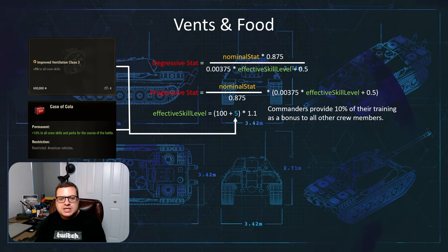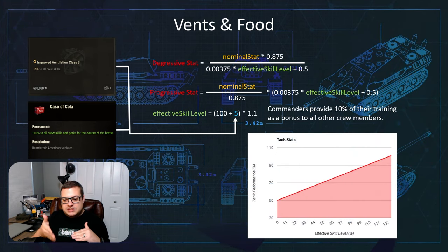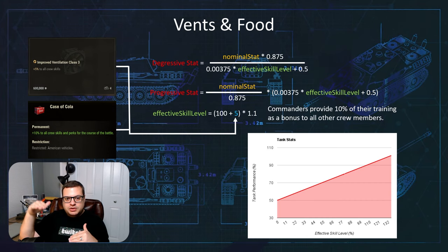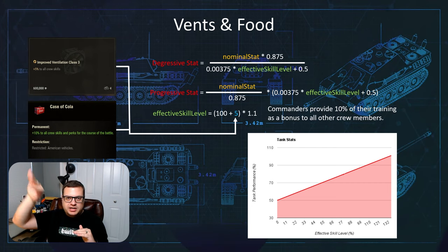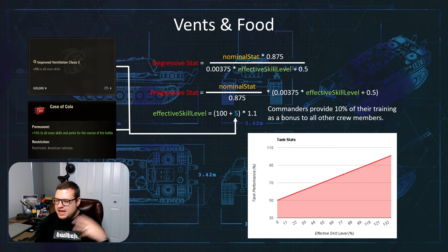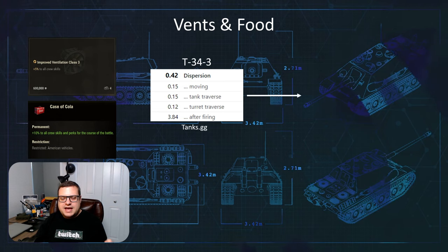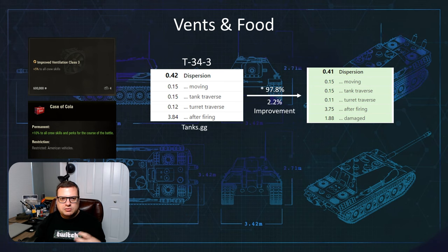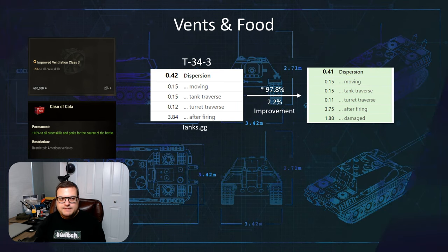The other thing you really need to know is that this is all linear. So as you increase in crew experience, or effective skill level, you'll also increase in vehicle performance and it's linear — not exponential, just straight linear. What really matters is knowing that for every 5% better your crew is, it improves your vehicle performance by about 2.2%.